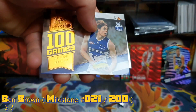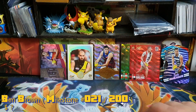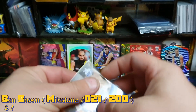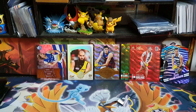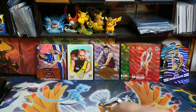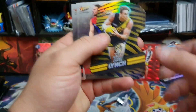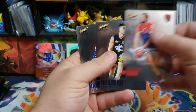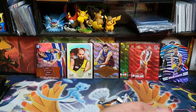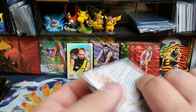Speak of the devil — here's that one. Ben Brown, Mineral Wob. That's another milestone. Then Smith, Shield, Cratch, Tom Lynch — looks more like a target print, and that wasn't a pun. These aren't numbered. The milestones are numbered though — number 21. Ben. And number 168 of 200. A lot of numbered cards in there.